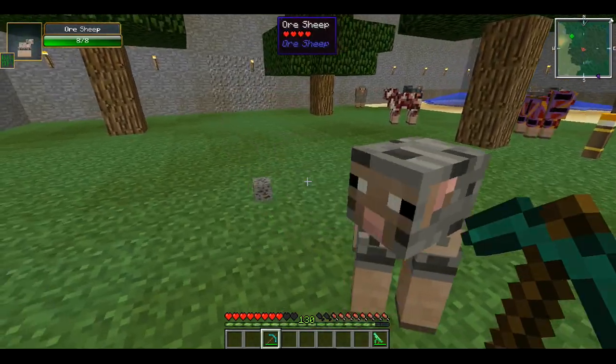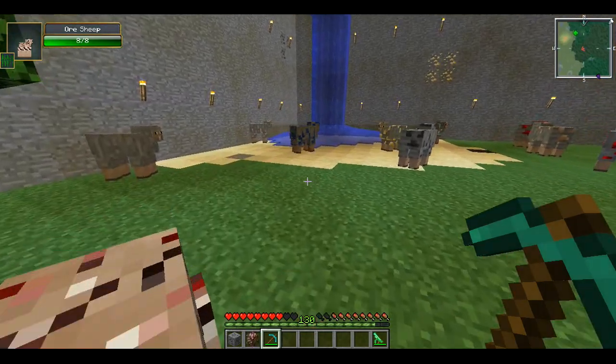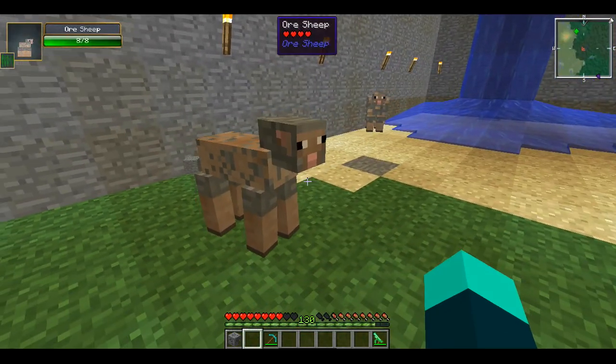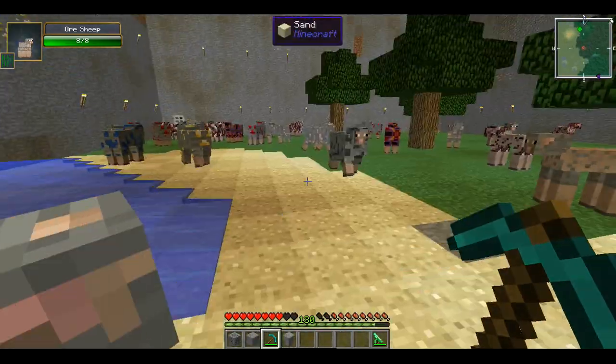You just click them with a pick — right click — and you'll get the ore back, all of this. And you can feed it the ore and it has a chance of turning into that ore.